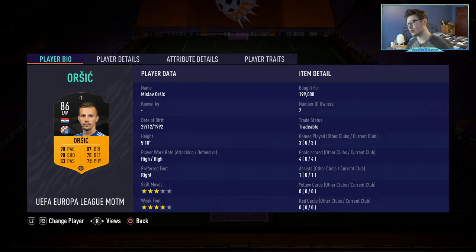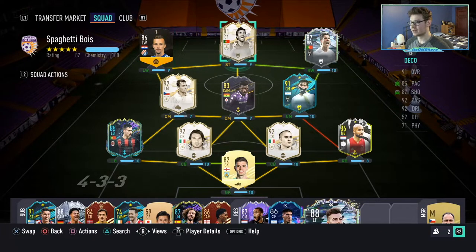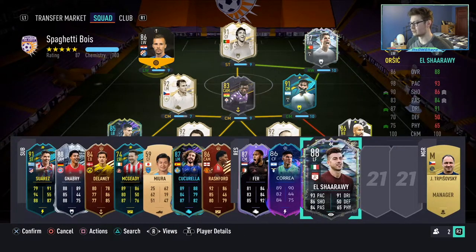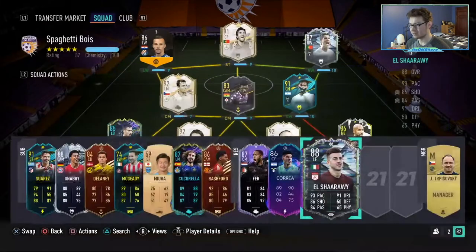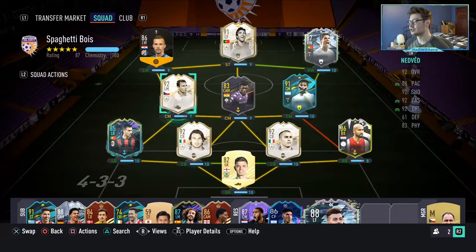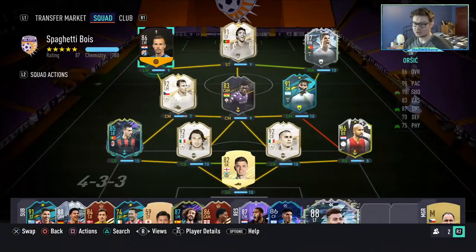In terms of price he's around 200k — I'm sure that'll drop to around 170-180. If you have the icons to link him then I think it's fine if you really need a player like him. However I do think there are players just as good — compare Orsic to El Shaarawy for example, they're pretty similar, and El Shaarawy also has the finesse shot trait with better links. So 200k — you can try him out, I don't think that's extortionate, but it should be lower considering you need icons to link him. That's going to do it for this video guys, hopefully you enjoyed it — this has been DMG, peace.